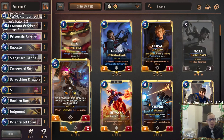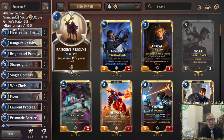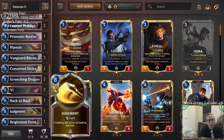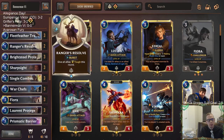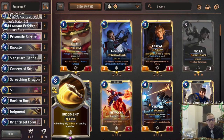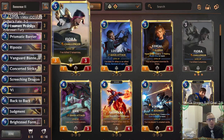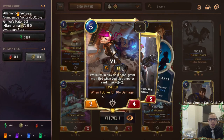The only non-Demacia card we're playing is Vi. I think Vi is another really good challenger, so we're going to try Vi and Screeching Dragon in the five mana slots — that's our PnZ splash. We've got some spicy tricks: Back to Back to surprise people, Prismatic Barrier when we need it, Rangers Resolve, and a Judgment, because a lot of Aphelios decks are going really wide with small units. Judgment plus Fiora could get us a surprise kill.